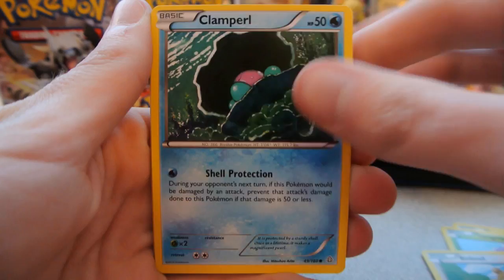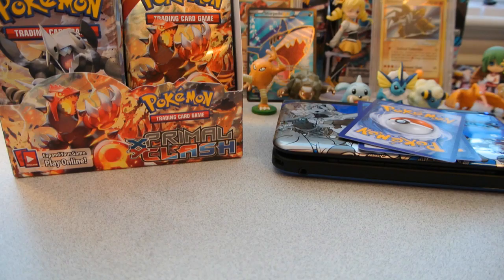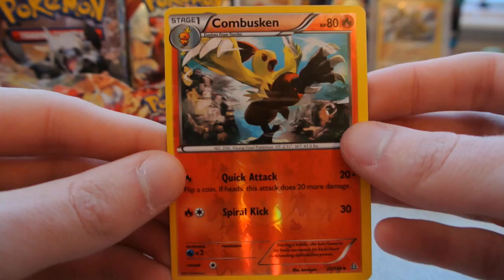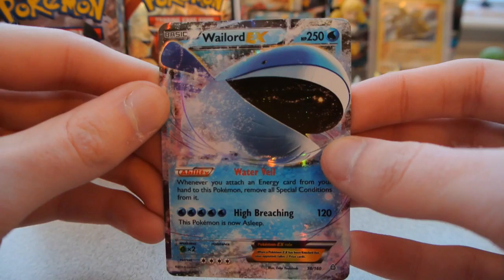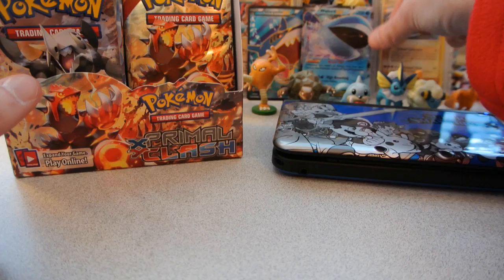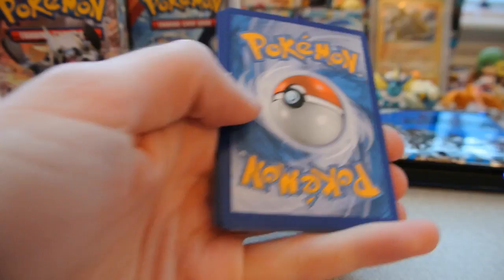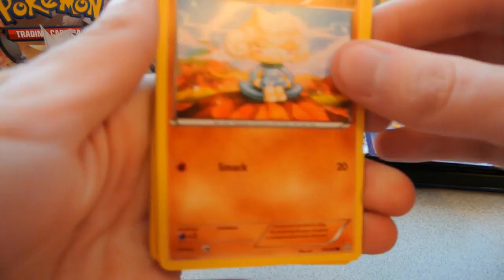Pack 15 continued: Shroomish, Tangela, Bidoof, Clamperl, Meditite, Electrike, and Lombre — and finally a Teammates card! I actually need that for my set. The reverse is a Combusken, an uncommon. And the rare — they were hiding back to back — another EX! It's Wailord EX, another water type. 250 HP, absolutely huge. High Breaching for 5 energy does 120 and puts Wailord to sleep, but Water Veil removes all special conditions whenever you attach an energy from hand.